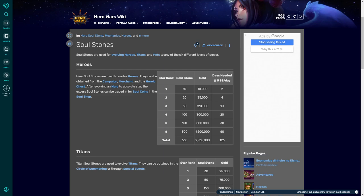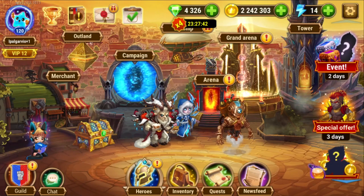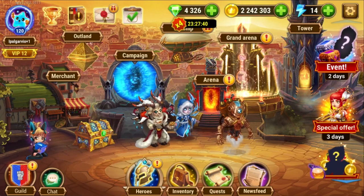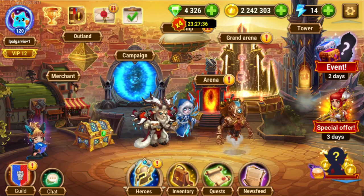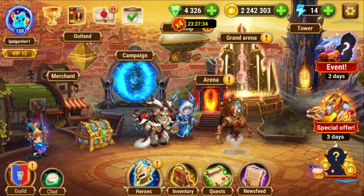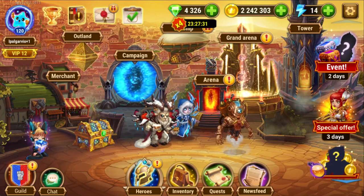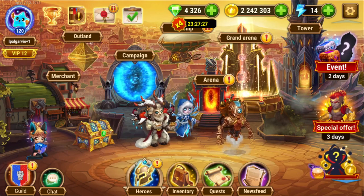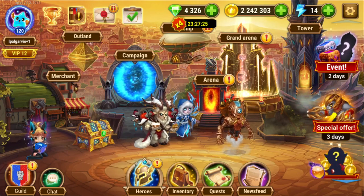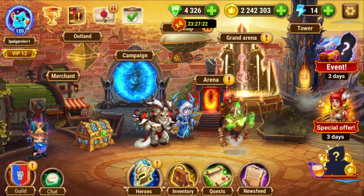Now, is there a way to spend less time looking for soul stones in missions, in all these specific events that we now and then get? Well, there happens to be a way that is really mobile specific — that's the EVO Booster.